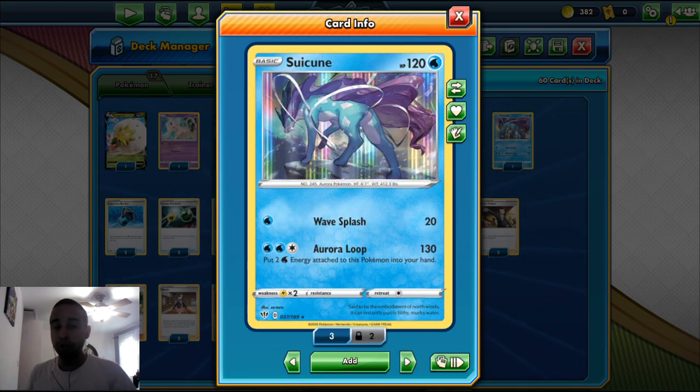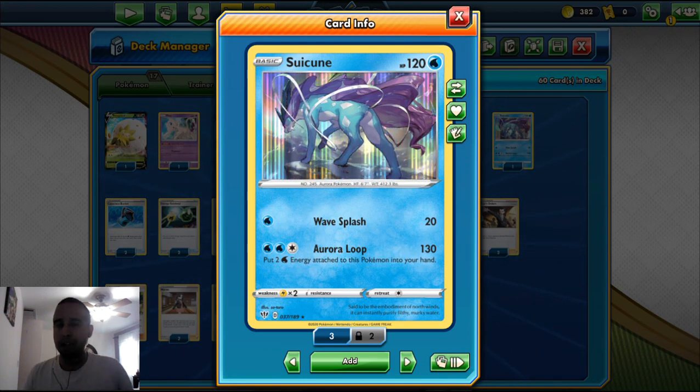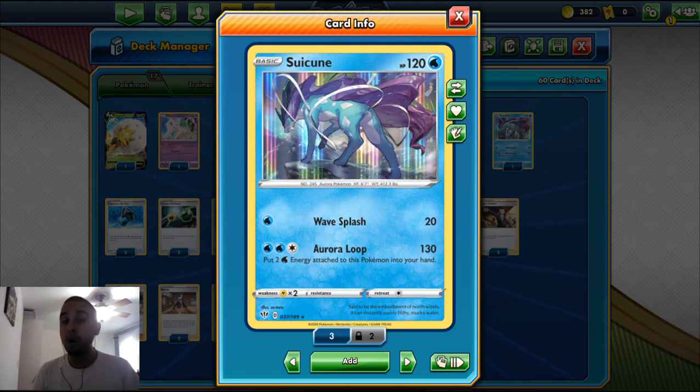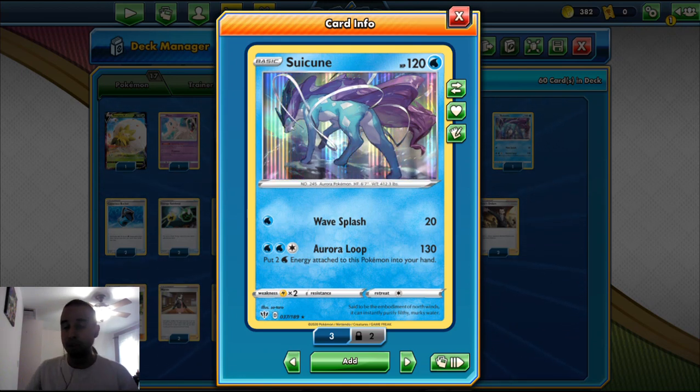We play one Suicune from the new Vivid Voltage set. It's got 120 HP and is a Water type basic. For one Water Energy it has White Slash for 20. For two Water Energy and a Colorless it has Royal Loop for 130 damage, and you put two Water Energy attached to it back into your hand. This is useful against Decidueye or Altaria, and you can return those two energies and then attach them again to Darmanitan or a VMAX on the bench with Frosmoth's Ice Dance ability.